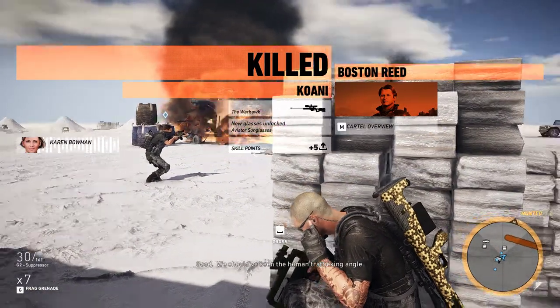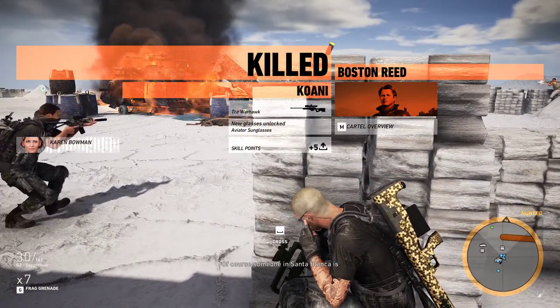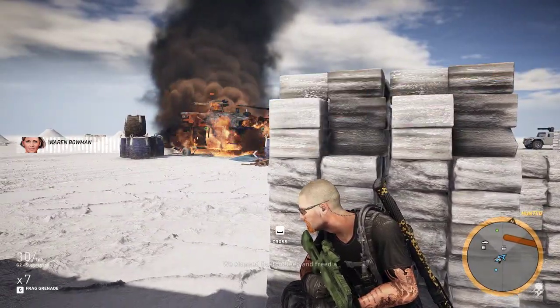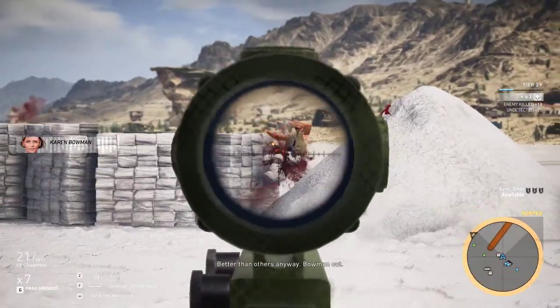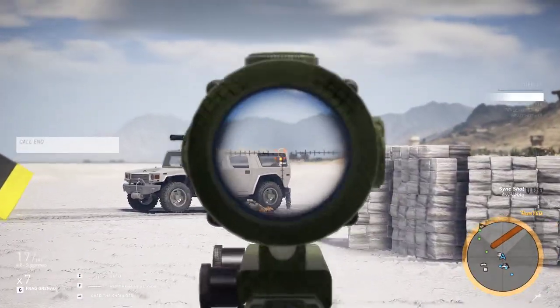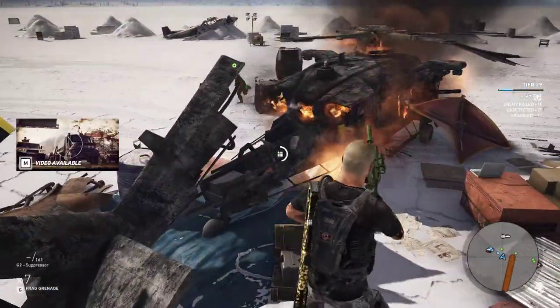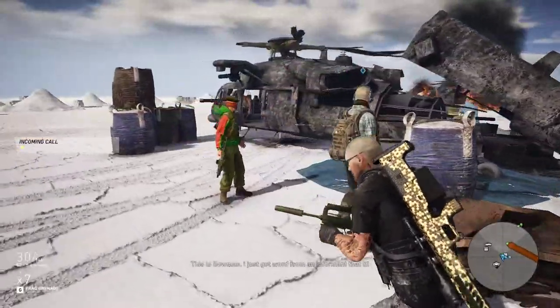Should've seen the human trafficking — it's been a big problem here for a long while. Of course, someone in Santa Blanca is going to bloody his paw with it. The Warhawks. New sunglasses unlocked — nice! That was fairly easy, actually a very, very easy boss mission.